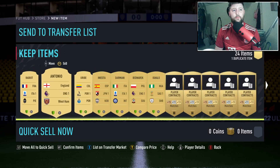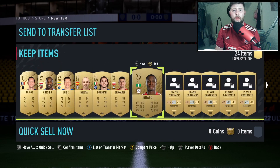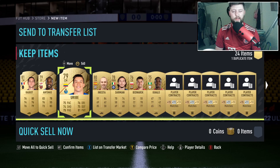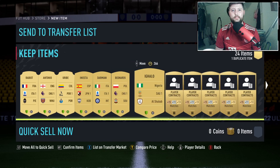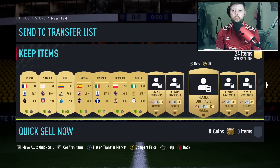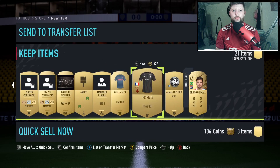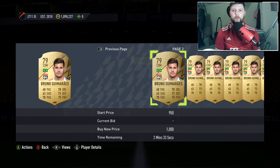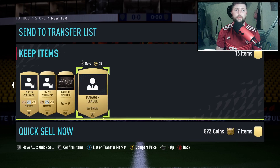The rest may sell later down the line, but we're going to get rid of them straight away. Now we look at the jumbo premium gold pack - these are the packs where you're really looking for cards to get into the 81 double. We get a few rares: an Italian, a Portuguese. If you're strapped for cash, sell anything you don't need from this one tradeable pack. Personally I'd keep both English players and the Saudi player - everything else goes, including contracts. The tradeable packs are the only things that will get you money back from this.